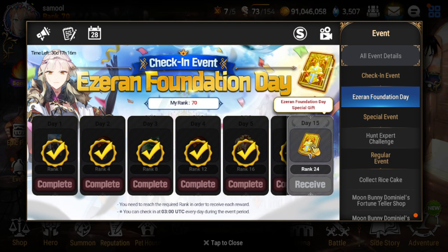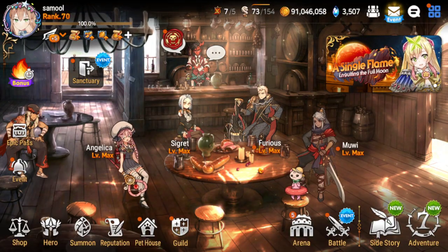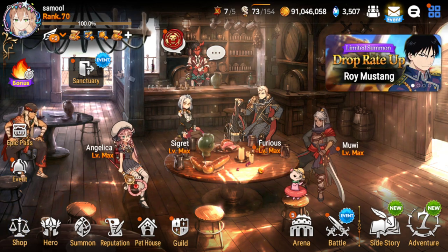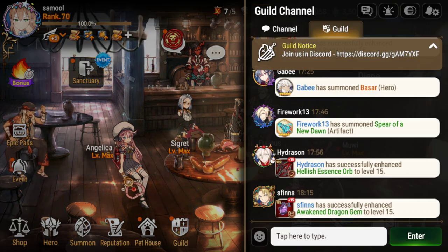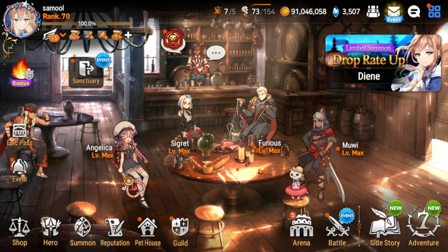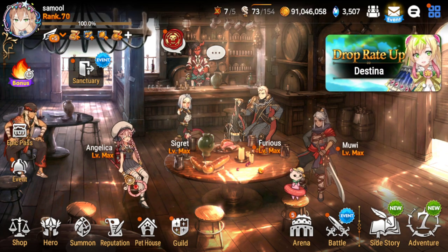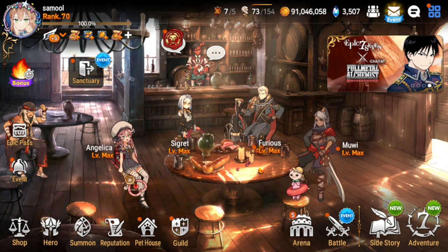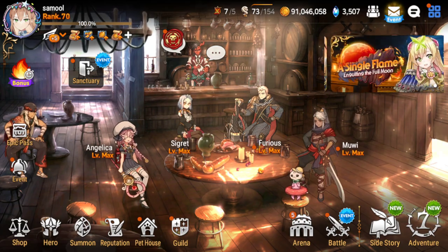I've seen arguments like 'oh, you just have to click the event button, there's an orange button.' But if you're not new to the game, you have to remember: when you first start the game, there's an orange button on literally everything. When you have messages, mailboxes, the side-story adventure if you have quests going on, reputation summons — stuff like that. It can get very overwhelming, so I kind of understand when newer players especially say that it's a little weird.